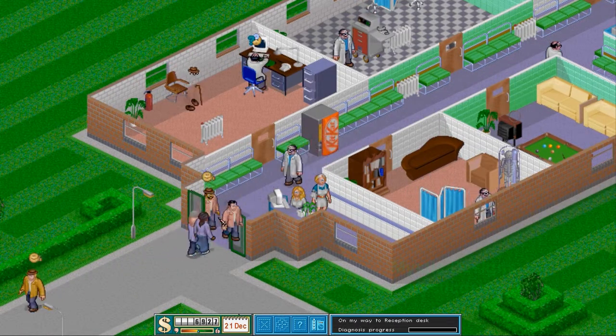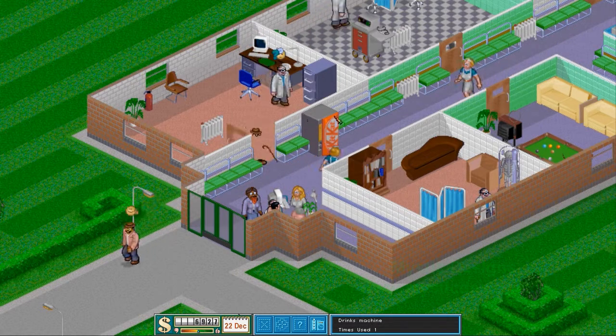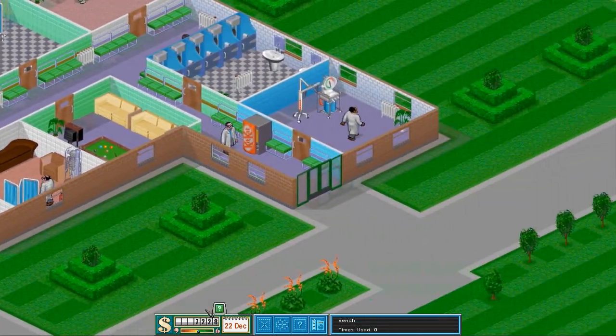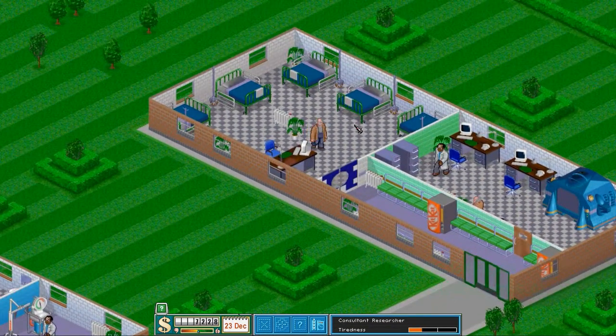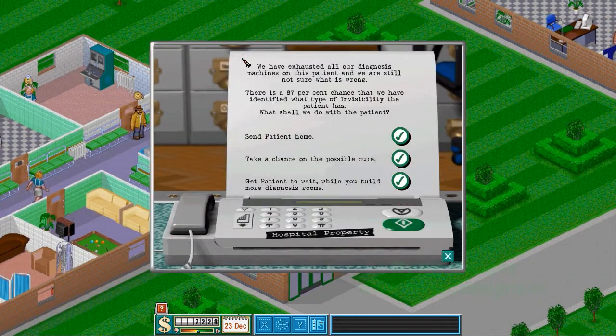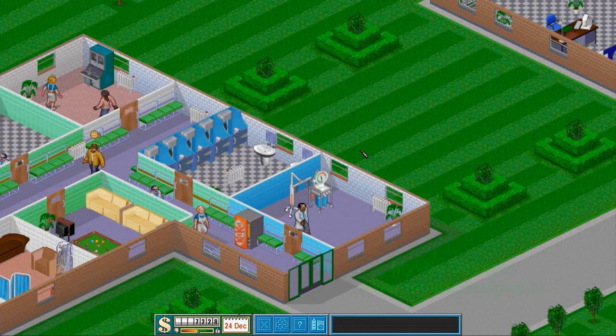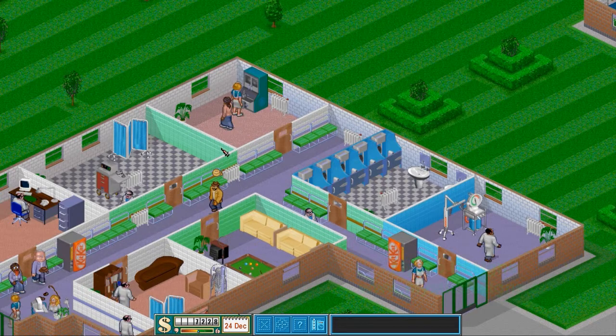We have quite a few patients here entering the hospital. We have a nice GP's office — we'll probably need a second GP's office once we earn more money in our second building. We've exhausted all of our diagnosis machines — there's an 87% chance that this patient is invisible. Of course I'm going to take a chance. I believe that this patient is invisible.